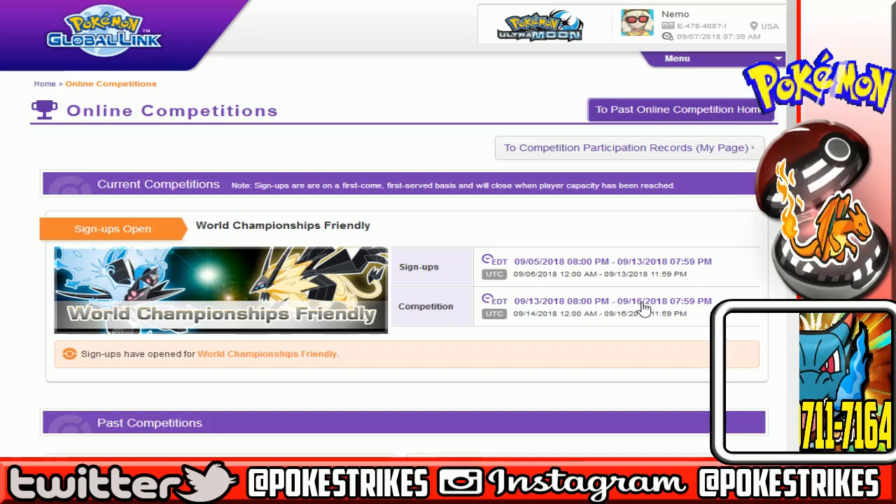If you guys don't know what this online competition is, it is basically VGC 2019, but with the Ultra Series rules. So that means you can use Megas, you can use the Red and Blue Orb, so Primal Kyogre and Primal Groudon are allowed. Mega Rayquaza is allowed — everything is a go.